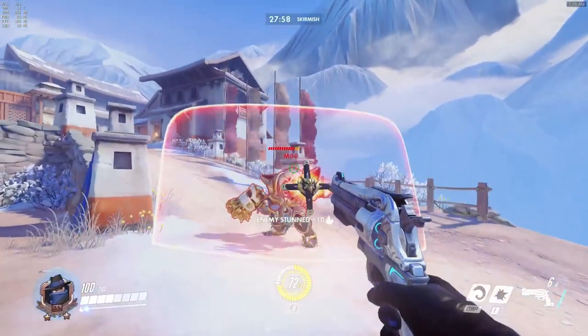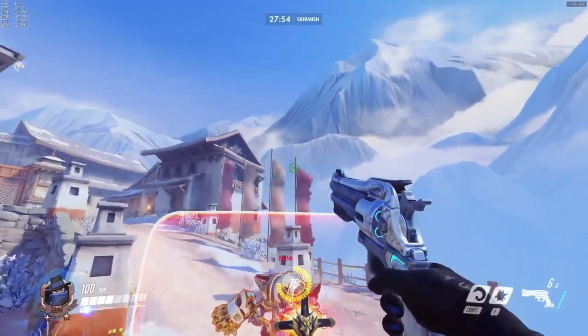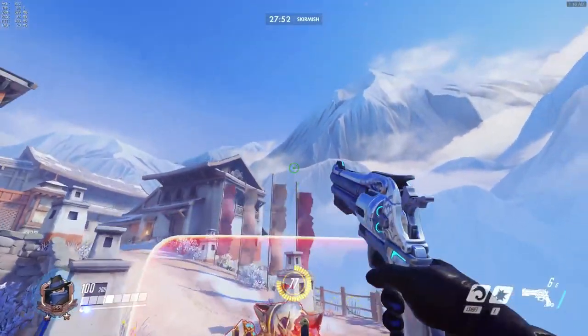You can not jump, then stun above their shield. Or you can do absolutely nothing, force a reaction, and stun them based on their reaction.